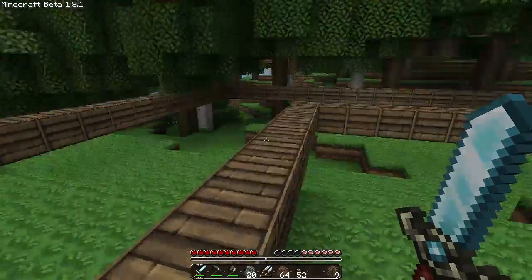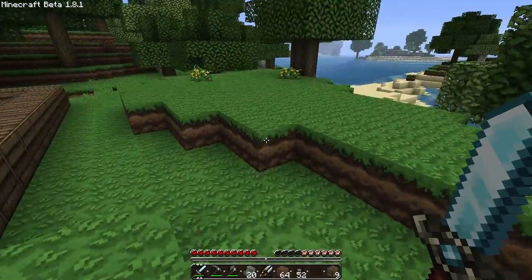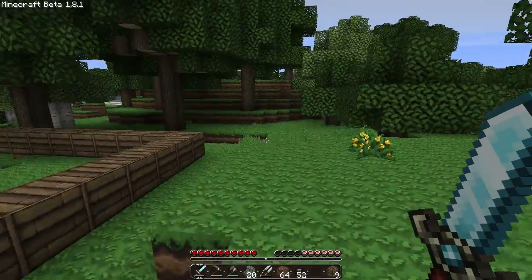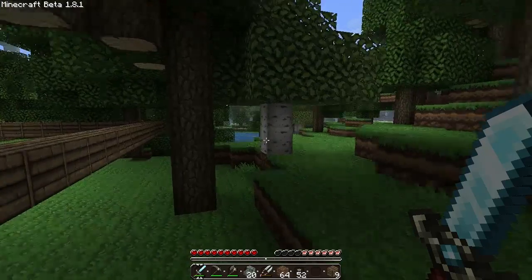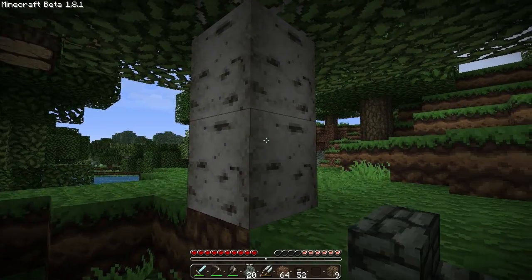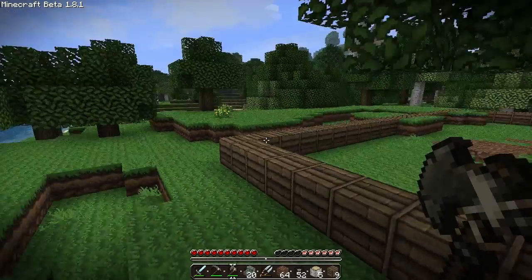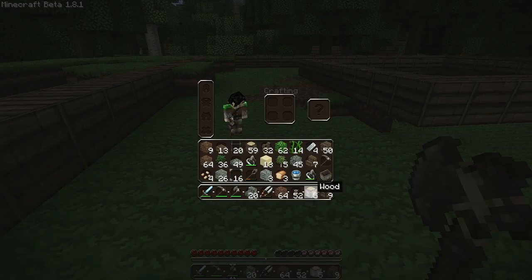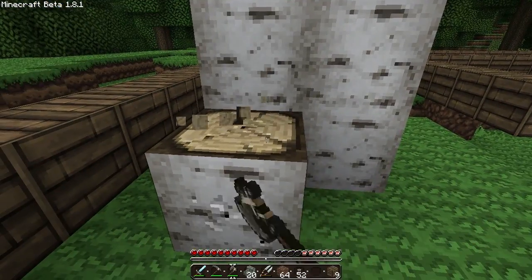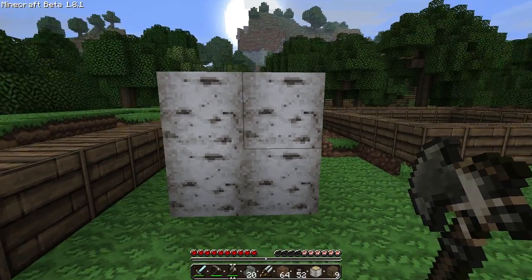I was just messing around building that bridge and wanted to see what something like this would look like. I could picture it in my head but I want to build it and see. I'm almost tempted... in fact, let me just have a quick look. I don't use birch much, but I wonder how birch would look for the walls. It all depends on how birch looks when side to side. It doesn't look too bad — that would actually be a really nice wall.